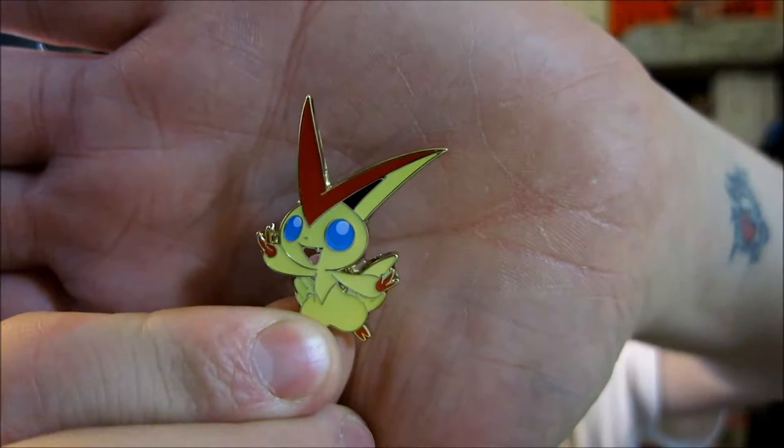Next we have the Victini pin, which is actually quite cute — I like this one. It's a nice little pin. Victini is a really cute Pokemon, and I like the fire psychic typing. I put it up there with the rest of them, but I never find myself using it very often.